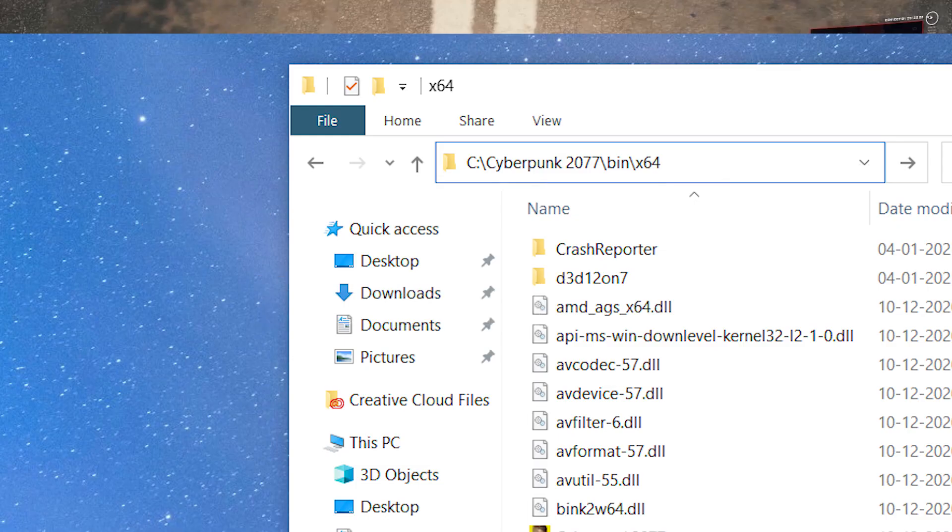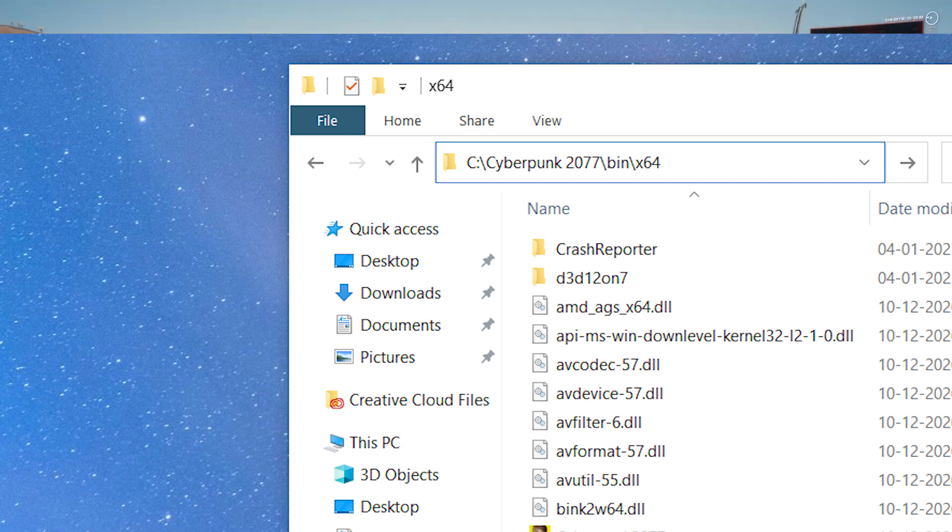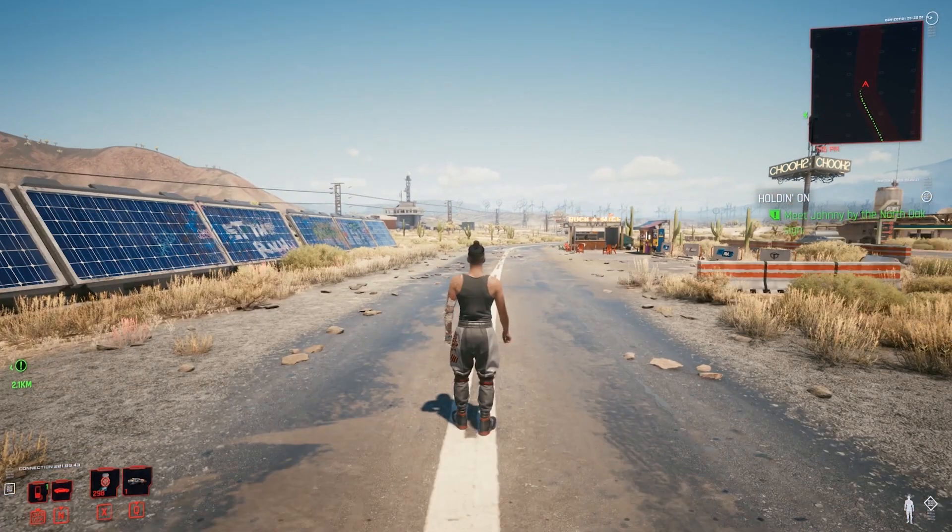In order to install it, you'll simply have to download the mod from the link given in the description, and extract its contents in the location given in the description. You can then activate the new camera viewpoints by pressing the B key.